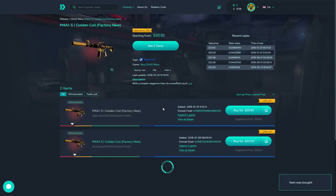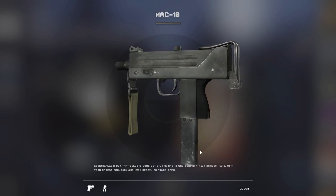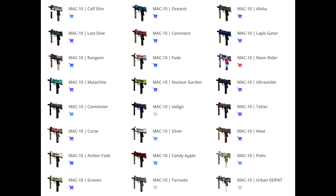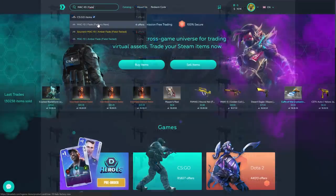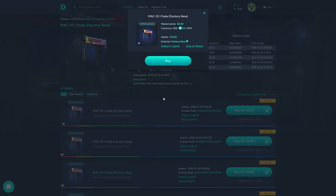Next weapon is my favorite SMG — not a lot of people know this, but I'm in love with the MAC-10. So the skin I'm gonna get for the MAC-10 — well there's a few good options: Amber Fade, Fade and Heat. This time I'm going to get my first Fade skin. It just looks good — love the yellow front and pink-purplish-bluish gradient mixed towards the back.